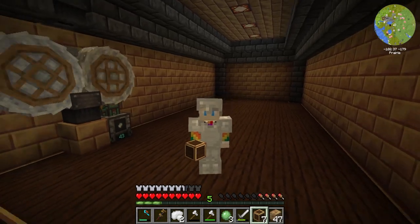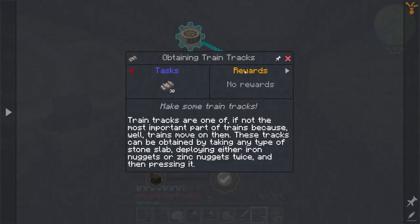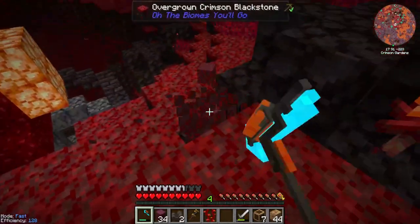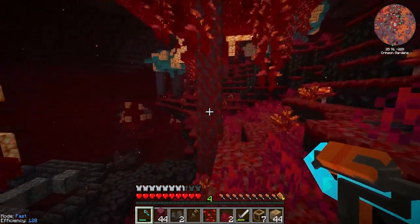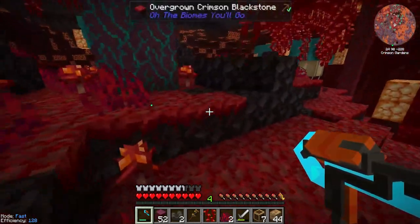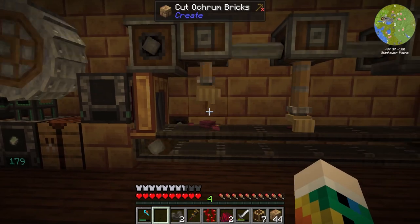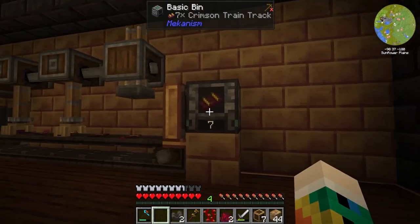There we go, one finished train room. Now let's check what we need to do to make this train up and running. One of the first things we need is train tracks — just iron nuggets and some slabs, nice and easy. Because it's a lava farm I want some crimson stem so we can make crimson tracks with the new Steam and Rails update added to the pack. That gives us things like invisible train tracks and conductors. Let's grab as much of this as we can, make a bunch of rails, and there we go — some nice crimson train tracks. I absolutely love that.